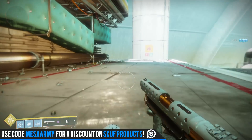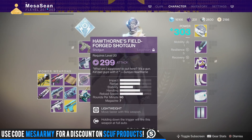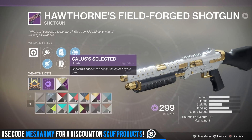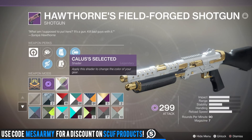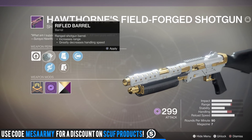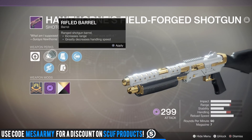Let me show you the actual perks. Mine's only 299 light — I need to find a better shotgun to infuse into it; my overall character light is 305. Here's what she looks like, and of course I put the raid shader on because it looks cool. It's got a lightweight frame so you're gonna move faster with this thing, and I go with rifle barrel to maximize range.